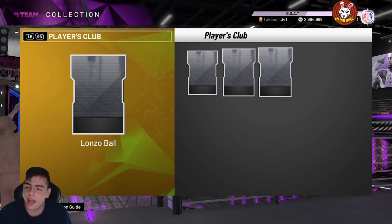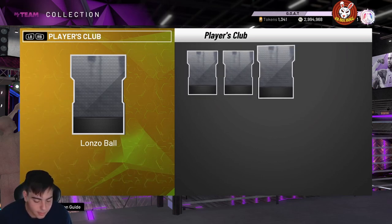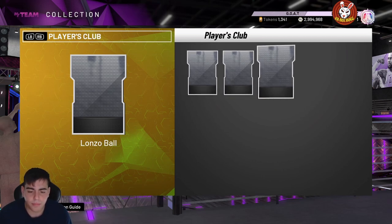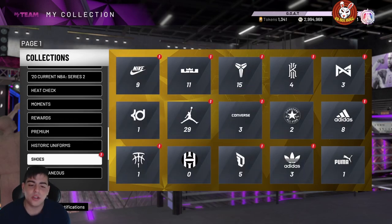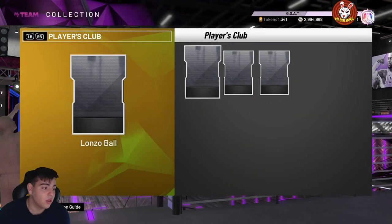We're on the road to 12K. I dropped five videos yesterday, if you didn't check them out make sure to go check them out. Today we have three new Lonzos: a Galaxy Opal, a Diamond, and an Amethyst. Why are they dropping Diamonds and Amethysts at this stage of the game, I don't even know. I'm guessing these are going to be in a locker code — new Players Club, don't know what it's about.